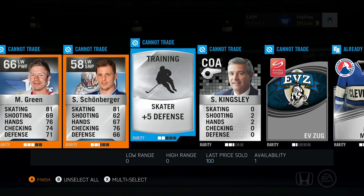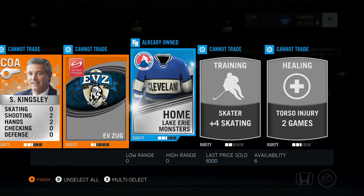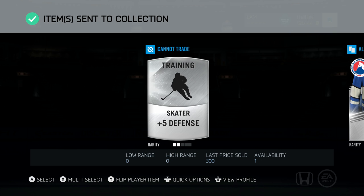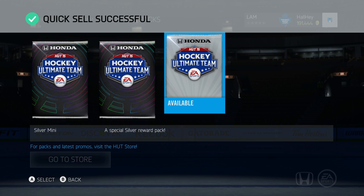Around April 15th — not necessarily on that date but two or three days before or after — whenever there is a special pack out, that is when you should be capitalizing and buying back your players. We got Greenishanberg, Kingsley, Evzug. Buy your players back sometime around April 10th to April 20th, but wait until there's a special pack out, some type of rare player premium pack where player prices can't go any lower.